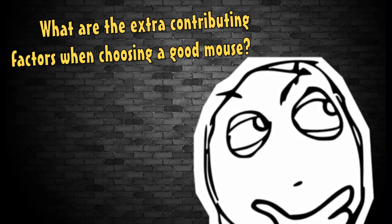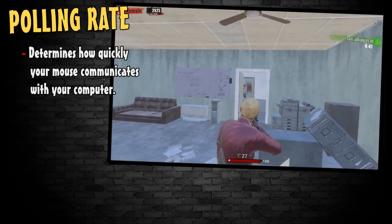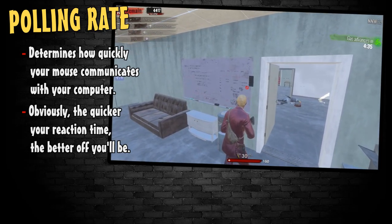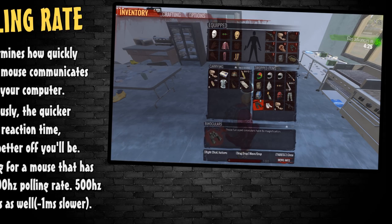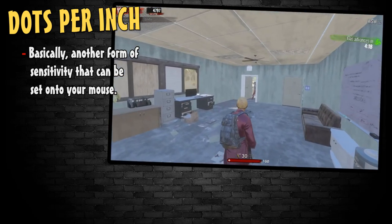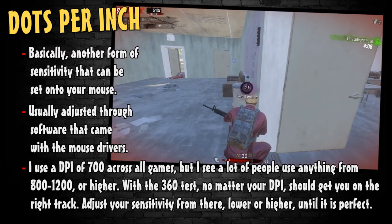When choosing a mouse, something else to think about is the functionality of the mouse itself. What kind of polling rate does it have? Does it have buttons on the side? What is the DPI range? The polling rate determines how quickly your mouse communicates with your computer, so this is extremely important. Having the best reaction time possible in FPS gaming is a must — try to find a mouse with a 1000Hz polling rate. DPI isn't as important as polling rate; it's really just another form of sensitivity that you set through the mouse's software.